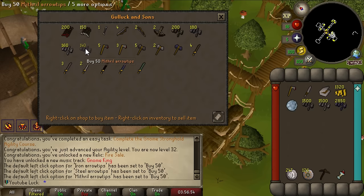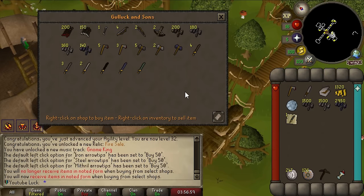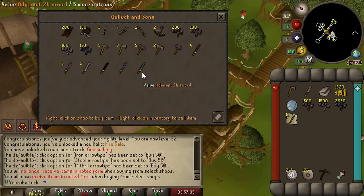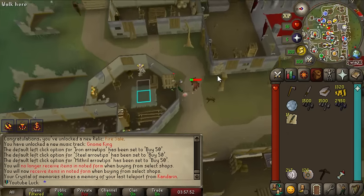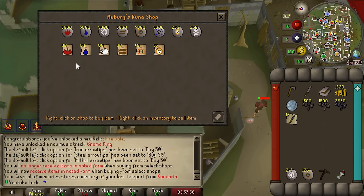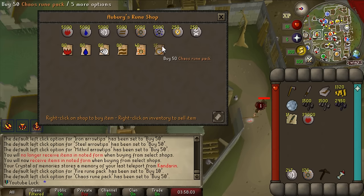The method to get infinite gold: there's a shop in Edgeville that sells rune platebodies. I can toggle noted items, buy as many adamant two-handers as I want - the shop only has one so I buy one at a time - and then cast High Alch on them. Running out of runes is also a thing of the past! I can just shift-click to buy 10 fire runes - look at the fire runes stacking up. That also means I'll have infinite chaos runes, so I'll always be casting really good spells.